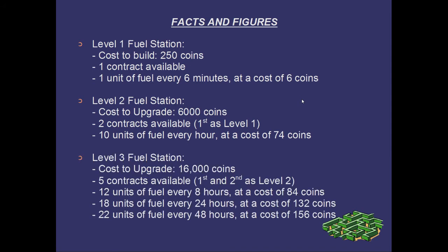The level 3 fuel station costs 16,000 coins to upgrade and unlocks all 5 contracts, including the first and second contracts available at level 2. Contract 3 allows you to produce 12 units of fuel every 8 hours at a cost of 84 coins. Contract 4 produces 18 units of fuel every 24 hours at a cost of 132 coins. And finally, the last contract costs 156 coins and produces 22 units of fuel every 48 hours.